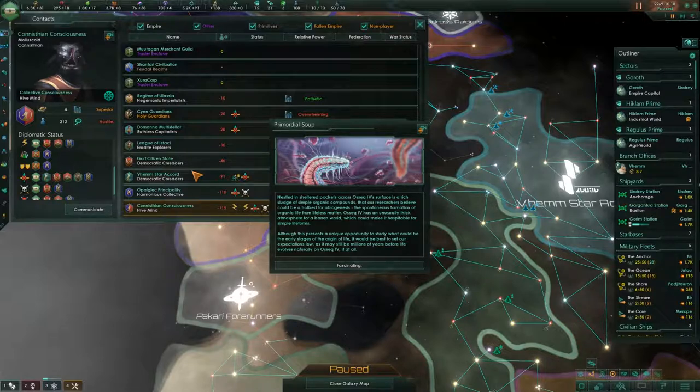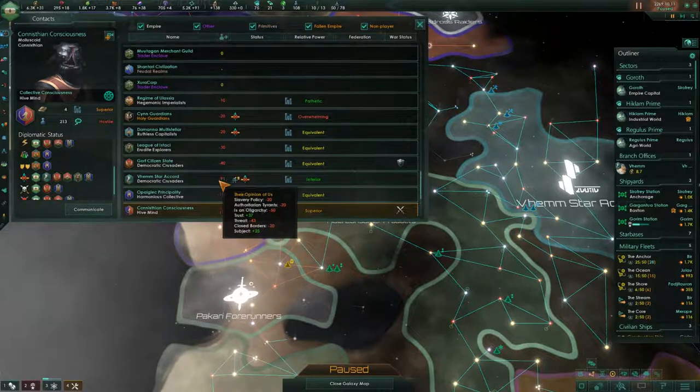We got a primordial soup event. Nestled in the sheltered pockets across that place's surface is a rich sludge of simple organic compounds that our researchers believe could be a hotbed for the spontaneous formation of organic life from lifeless matter. That place has an unusually thick atmosphere for a barren world, which could make it hospitable for simple life forms. It may still be millions of years before life evolves naturally there, if at all. We get a little bit of society research.